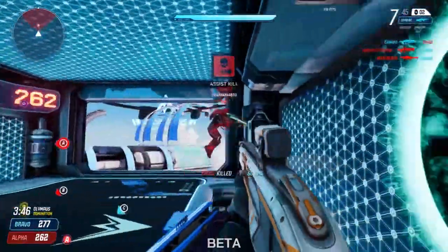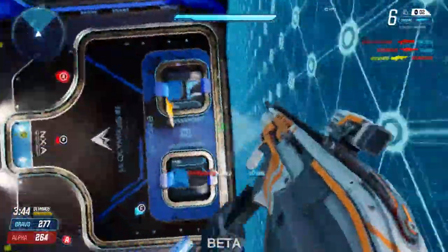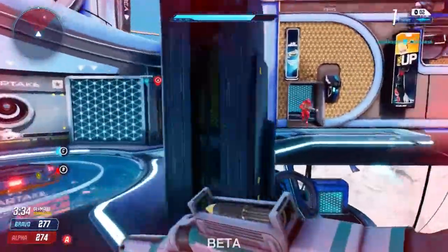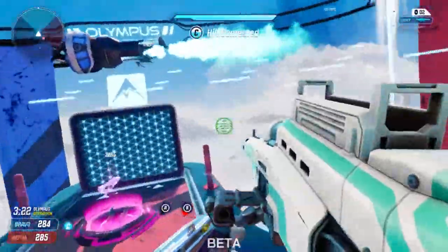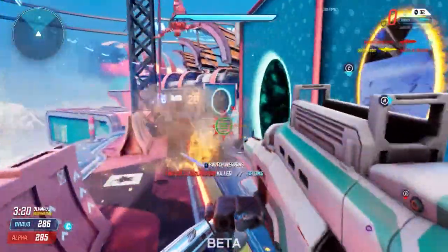Losing a lot of 1v1 fights? Crouch a few times while strafing. This will make you harder to hit and it might be the difference in them missing a shot or two. These are my 10 tips for Splitgate. I hope you guys enjoyed and I will see you in the next video.